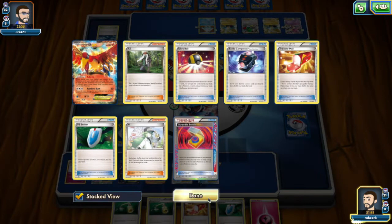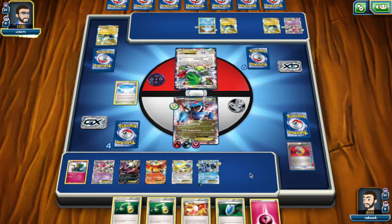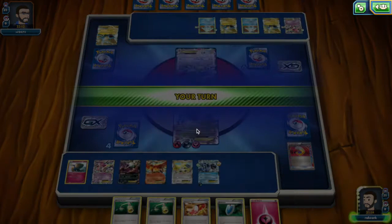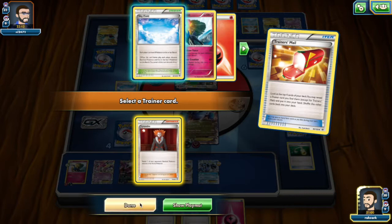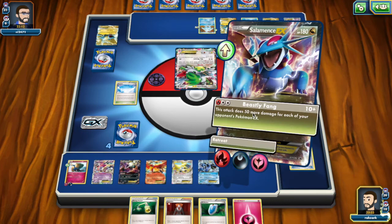The opponent is going for the Regice, but I don't think it does much here — we're not attacking with EX Pokémon if we want. I love my hand. I'm going to put this energy here and play the Trainer's Mail. We got the Lysandre, that's cool. I think I'll just Beastly Fang again because this way I keep the Lysandre in hand. Maybe I just VS Seeker — yeah, I'm going to AZ this turn, trying to make the most out of my hand. Get the Jirachi out of there and just Beastly Fang here.